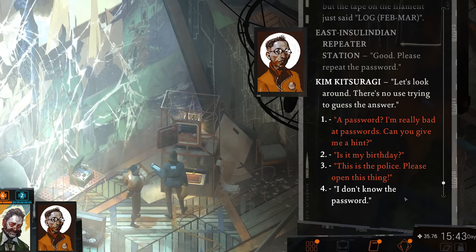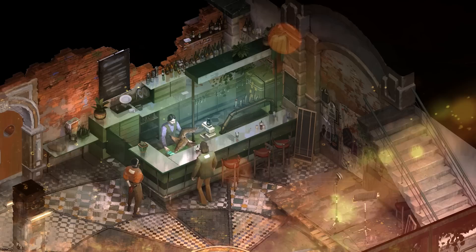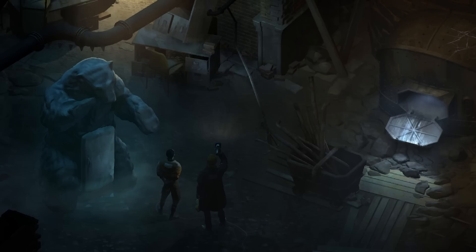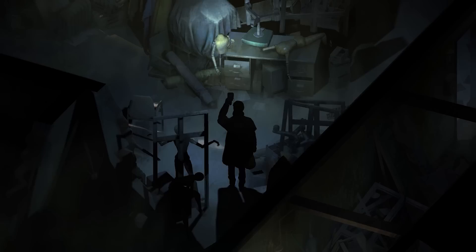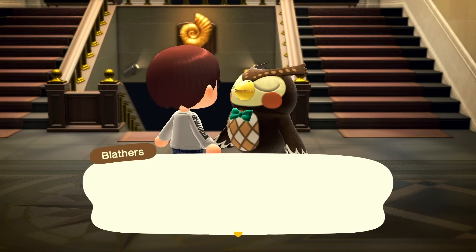Even in a game like Disco Elysium, which has over a million words in written dialogue working overtime to make each and every choice you make matter, the developers still need to employ these divergent tricks to make it all work. We're going to spend a lot of time discussing divergences in dialogue specifically, because Disco Elysium is 95% dialogue and 5% wandering around looking for people to talk to, but all of these techniques can be applied to any form of choice in games — be it dialogue, traversal, weapon upgrades, take your pick.